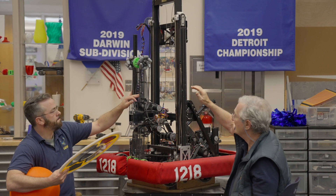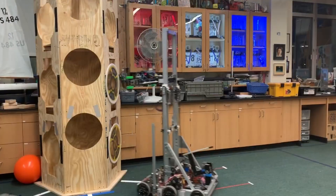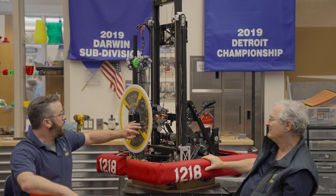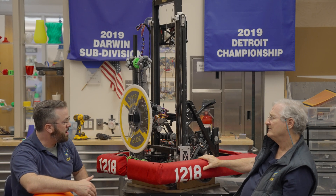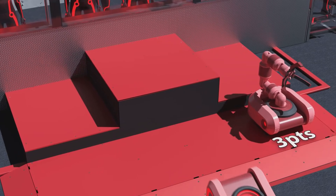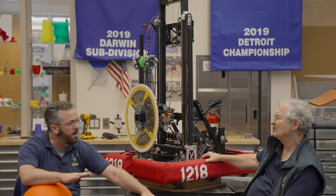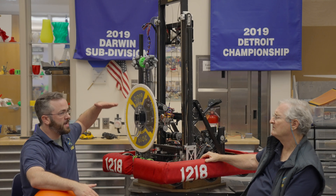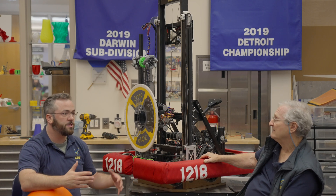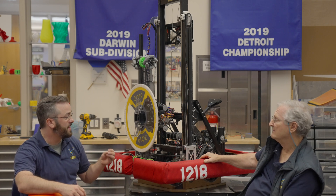The elevator itself could extend up — it's a two-stage elevator to extend double the height of what you see here. And how about the end game? A very different game. At the end of the game there are climbing platforms — plain, flat tabletop platforms. The tallest is maybe 32 inches off the ground, and there are two other heights. You have to get your robot up on top of that platform in any way you can, and do it very quickly. You have to be reliable and able to do it in a short amount of time.